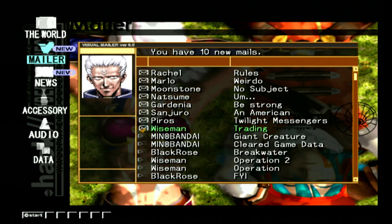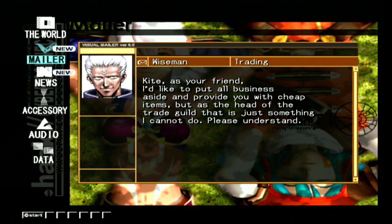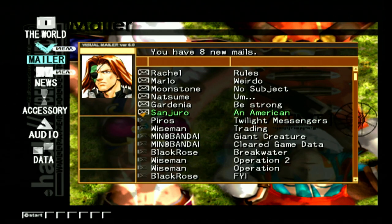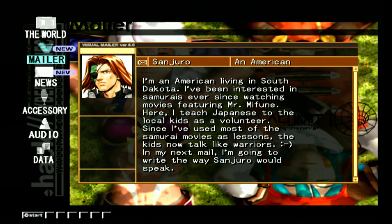Wise Man Trading: Kite, as your friend I'd like to put all business aside and provide you with cheap items, but as the head of the trade guild this is just something I cannot do. Heroes Twilight Messengers: our combination play has reached heavenly heights, but let us exceed all expectations and commit ourselves even more. Then there's a mail from an American living in South Dakota who's been interested in samurais ever since watching movies featuring Mr. Mifune. He teaches Japanese to local kids as a volunteer using samurai movies as lessons, and the kids now talk like warriors.